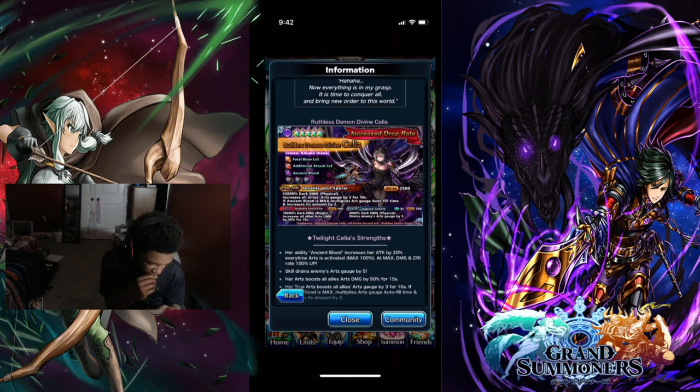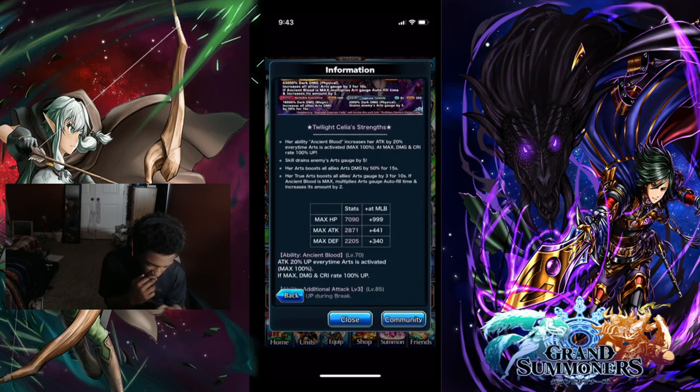Going into the arts: 18k dart damage, magic increased. All arts damage is increased by 50% for 15 seconds. The skill does 2k dart damage physical and drains enemies' art gauge by 5. Building ancient blood increases attack by 20%, and the arts also drain enemies' gates by 5.